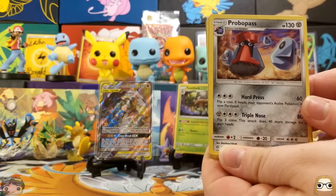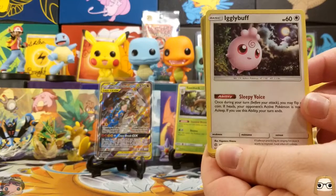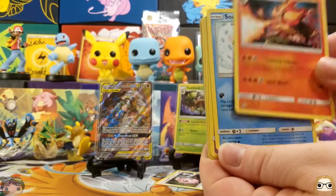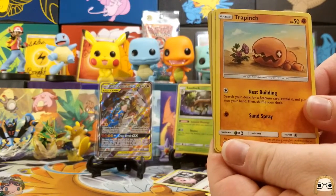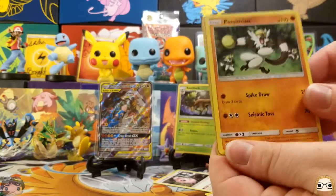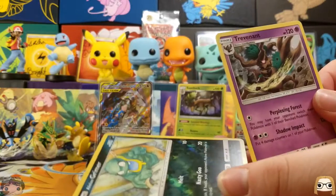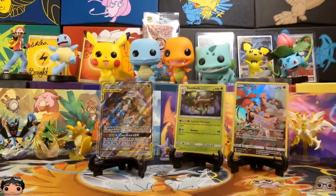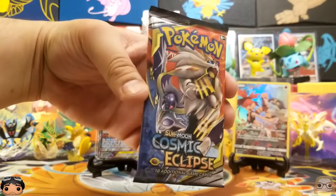Steel energy. Probopas? Igglybuff — that's what it's called. Yeah, I think it's something like that. Pibroar. Sneasel. Nachu. Trapinch. Malone Grima. And Trevenant. Here's my last pack — this one has Lunala and Solgaleo on there. It's a very nice pack.